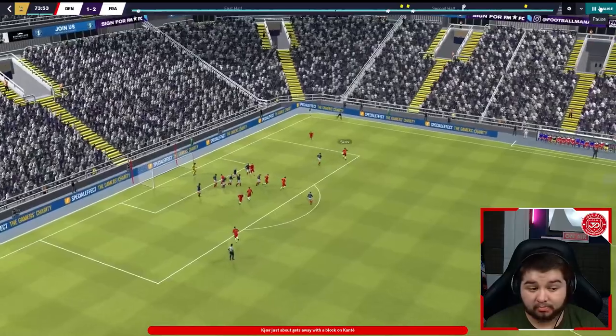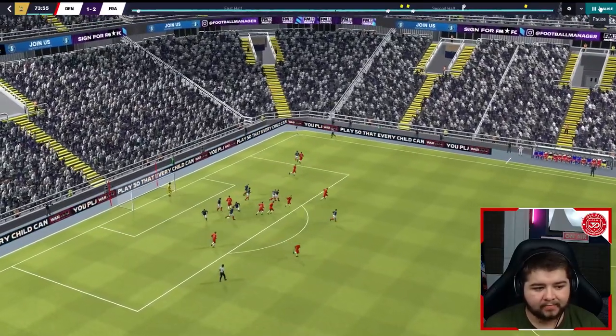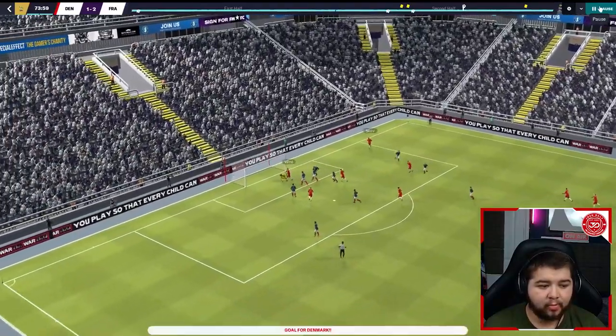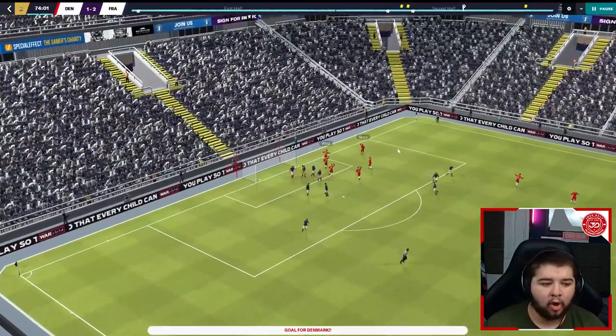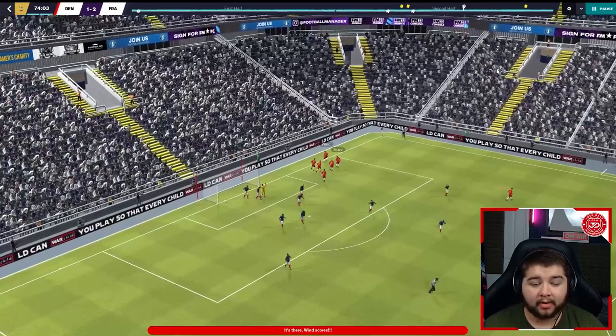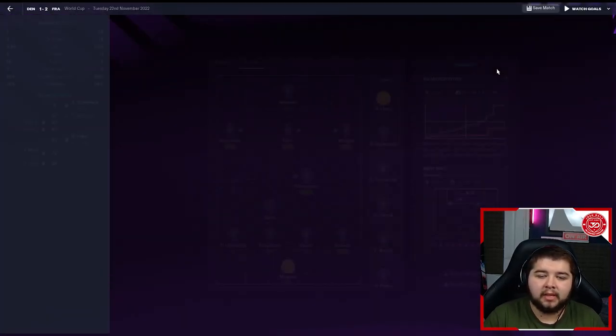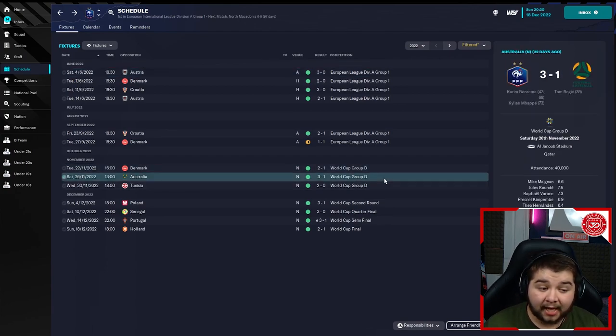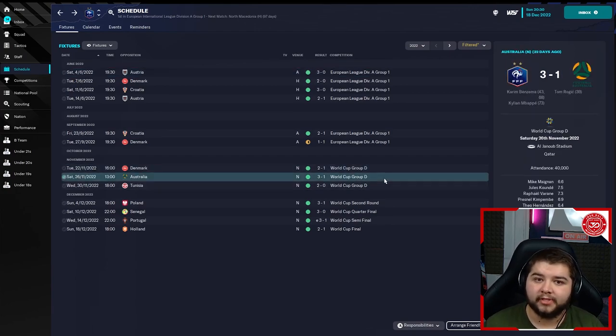They do get a goal here which could have sparked a comeback. It is actually going to be Benzema who loses possession clumsily, and it's going to be Wynn that tucks in a very easy goal to make it 2-1. At this point they could have come back, but luckily we managed to defend it out. Quite resilient at the back, to be honest. And that was a fantastic start to World Cup Group D.